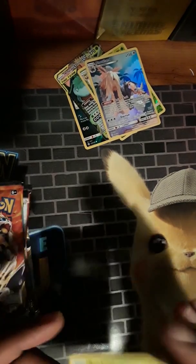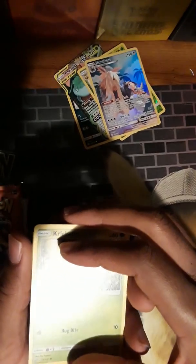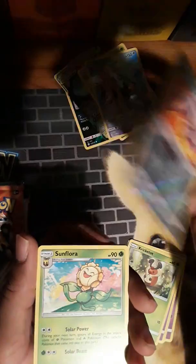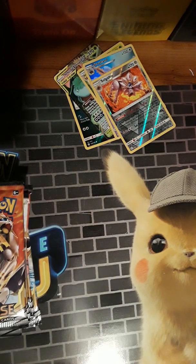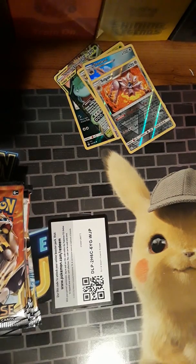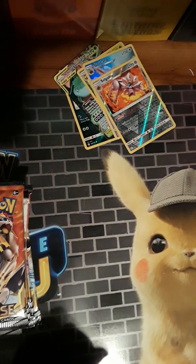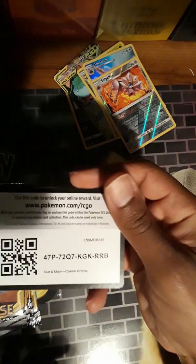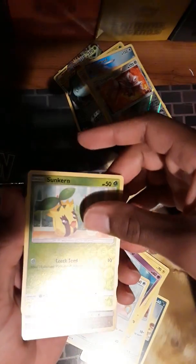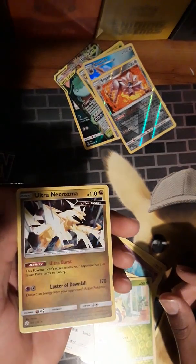So far we've got two good cards. I think the chase card is either the Charizard or the secret rare trio. We got Solgaleo and another Sunflora - actually I think I had the reverse of that Sunflora. The chase card I think is Arceus, Palkia, and Dialga - the alternate art which looks ancient in its artwork. There we go - another card. We got Sunsteel and Ultra Necrozma, and it looks pretty nice.